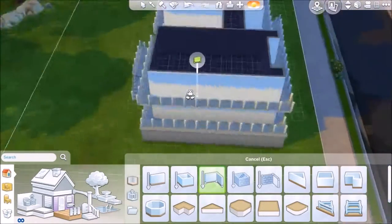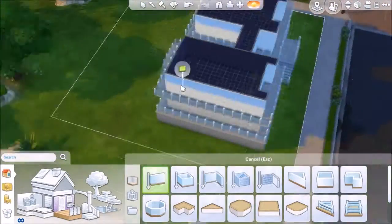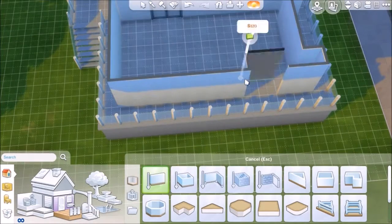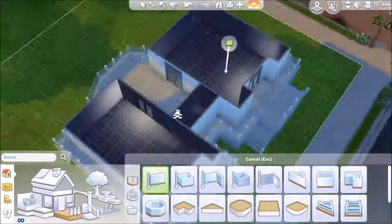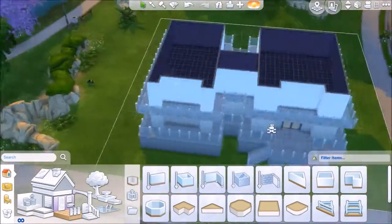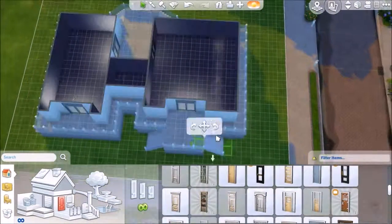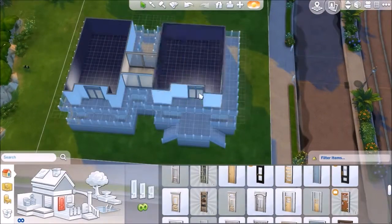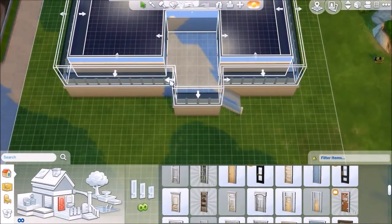This house is more on the modern and futuristic style. If you guys want to download this house, go ahead and type in Boltebeast or Modern Cherry Blossom into the search bar of The Sims 4 Gallery. Right now, I have to move over this entire side of the building just to have that hallway wide enough for a stair set to go in there.